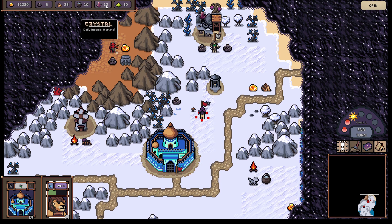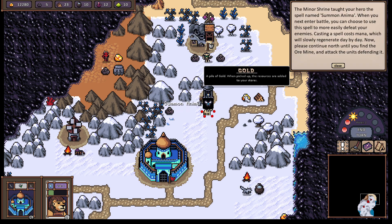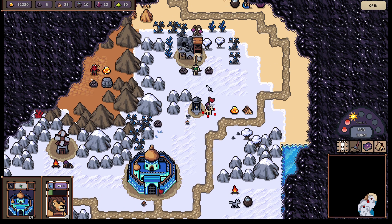We got some crystals and gold. Minor shrine — treats a visiting hero to a minor spell. Minor shrine taught your hero a spell named Summon Anima. When you next enter battle, you can choose to use this spell to more easily defeat your enemies. Casting a spell costs mana, which will slowly regenerate day by day. Now please continue north until you find the ore mine and attack the units defending it — yes, another battle.